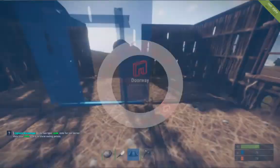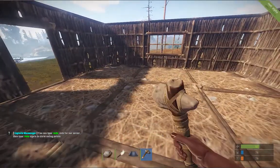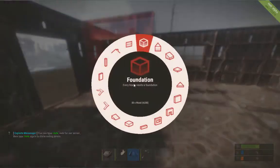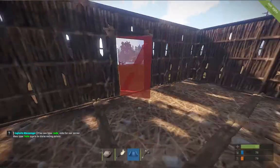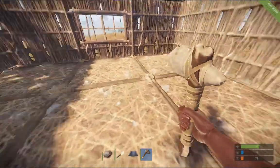Next part: a doorway obviously - pop it into the gap. Then door over here, click on that, pop it there. And that is essentially your basic setup.